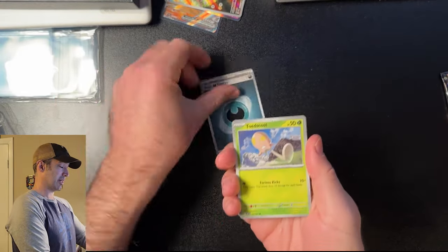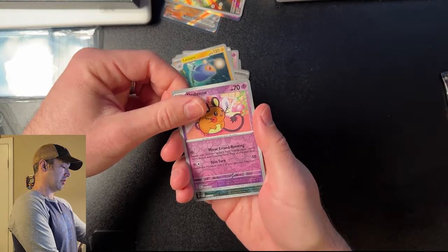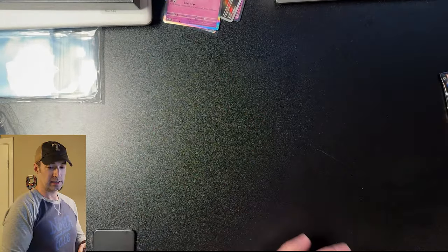This is my second to last pack, so we gotta get something good: Wildless, Frigibax, Dedenne, Backpack, Nest Ball, Lantern, Dedenne again, Mastiff, and a Mimikyu. I like the Mimikyu, don't get me wrong — it's a nice card, but...